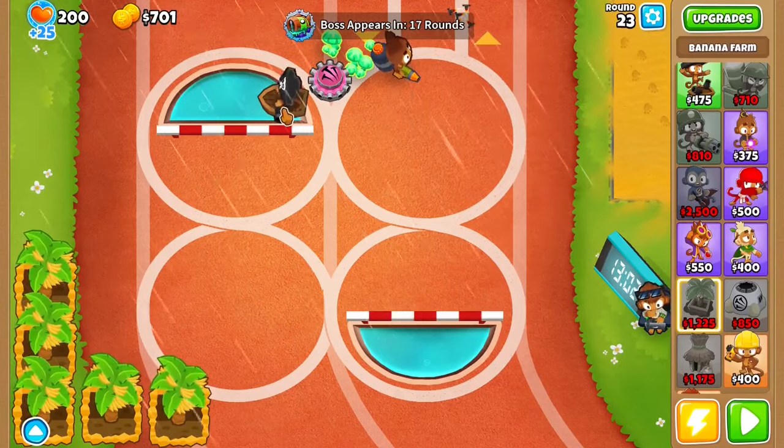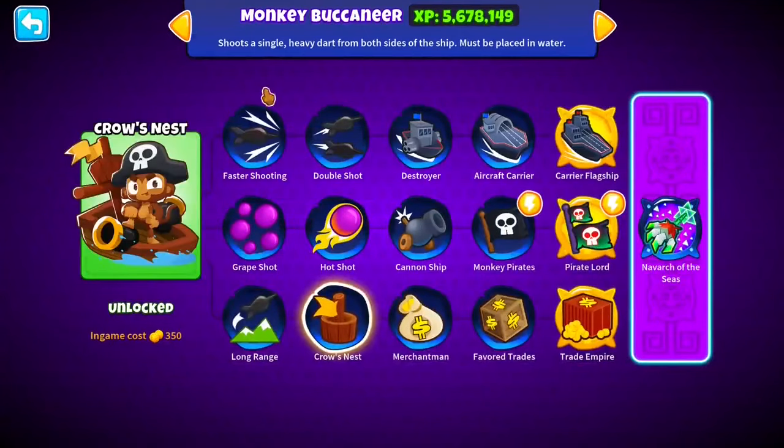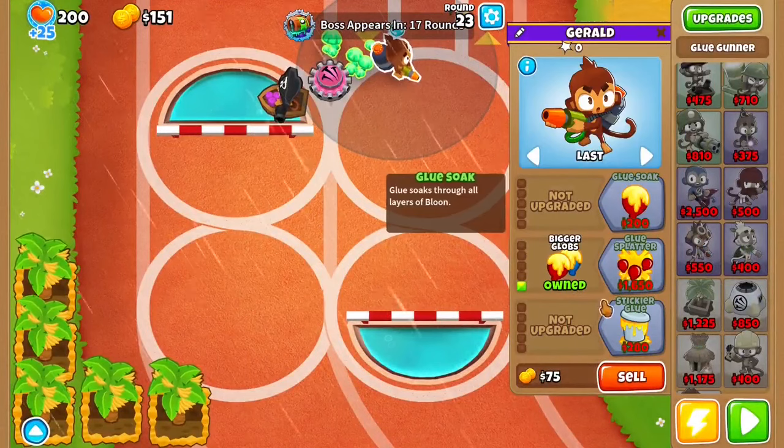Now what you want to do here is get this up to Grape Shot, then get this to Crow's Nest, and then get your Glue Gunner to a 2-1-0.